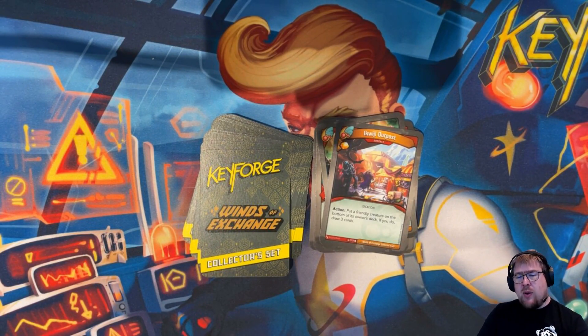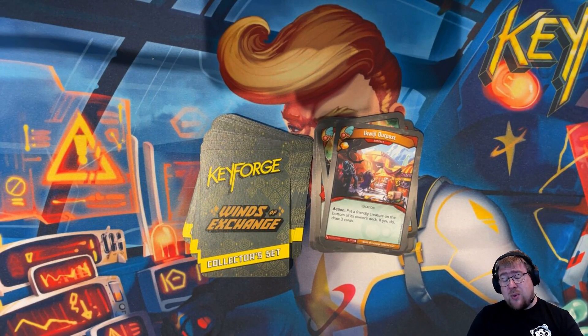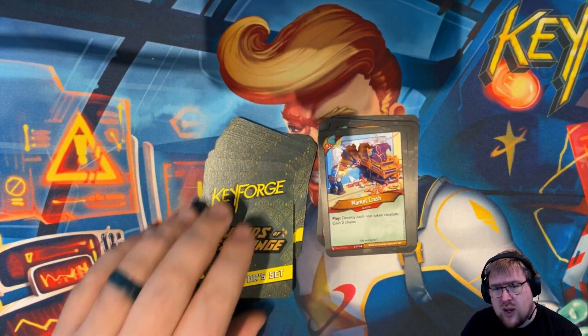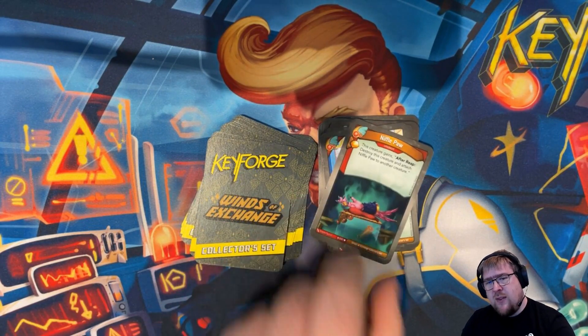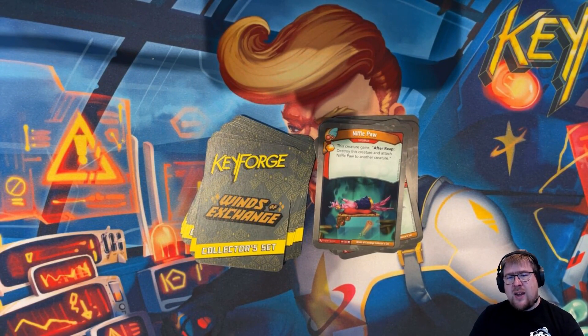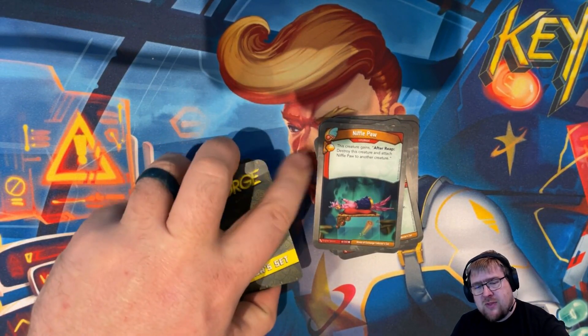Equiji Outpost is an artifact with an amber — it's a location. This one's really good. It has action: put a friendly creature on the bottom of its owner's deck — if you do, draw three cards. Three is a lot; I think they could have said two and it still would have been fine. Market Crash is an action: destroy each non-token creature, then you gain two chains. Nifflepaw is an upgrade with an amber: gives a creature — after reap, destroy this creature and attach Nifflepaw to another creature. Very interesting.